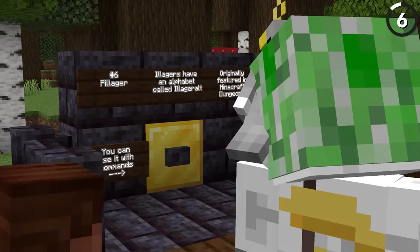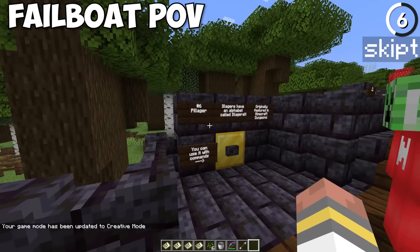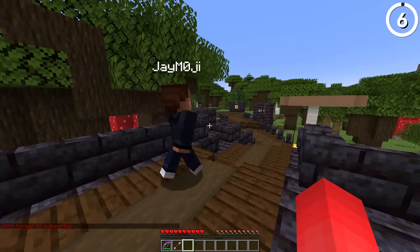This was sort of a sneaky addition, but the pillager actually has its own font. There's an alphabet called Illager Alt. I wonder what that says. 'Don't forget to subscribe.' He said it, not me.